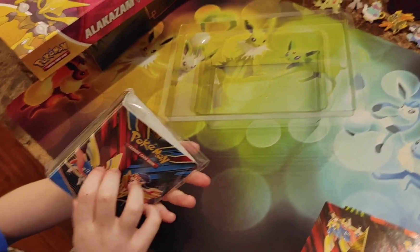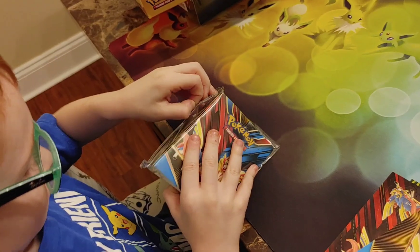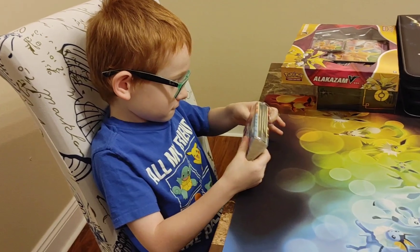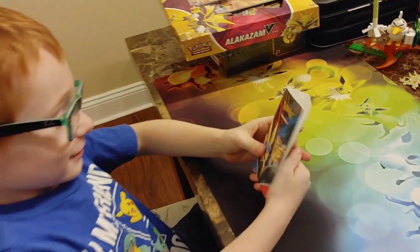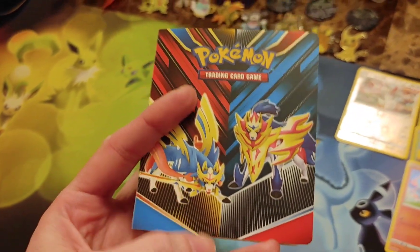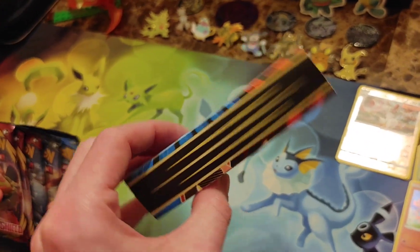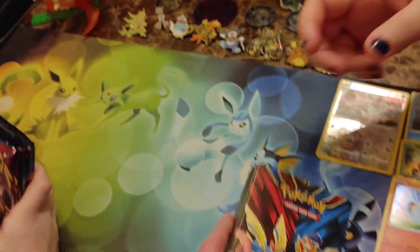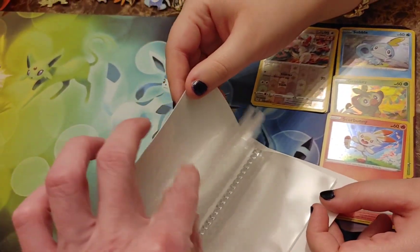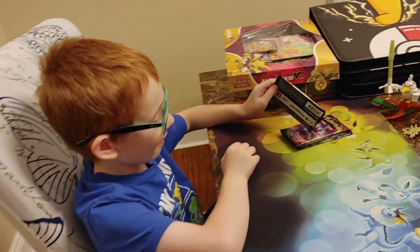Now this is our second portfolio of the day. More plastic — Wyatt versus plastic again. Can the Crimson Trainer defeat his true arch nemesis? Plastic! He defeated it. It comes with Zacian and Zamazenta on the front, Grookey, Sobble, and Scorbunny in the back, and some artwork on the sides — really pretty cool. It holds up to 60 cards. Are you ready to start ripping those packs, Wyatt? Base Sword and Shield.